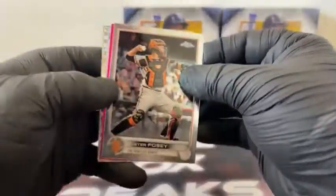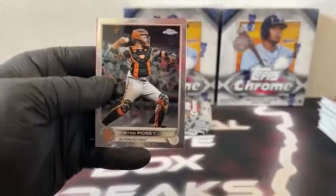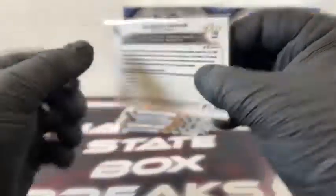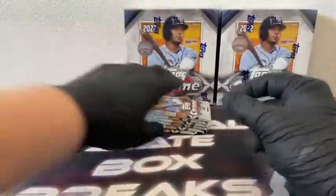Looks like we've got another hit in this one — that is a Magenta. There's an X-Fractor, German Marquez. Max Kranick covers Gavin Sheets. Got a Buster Posey. And our Magenta — Jackson Chourio, rookie hit for Kansas City, 248 out of 399 for the Royals. That's our second numbered card — still looking for our first autograph.